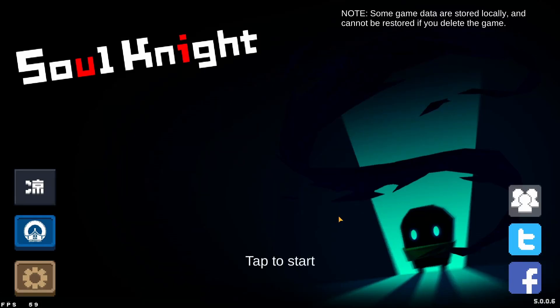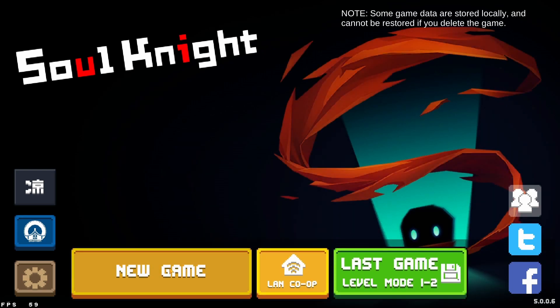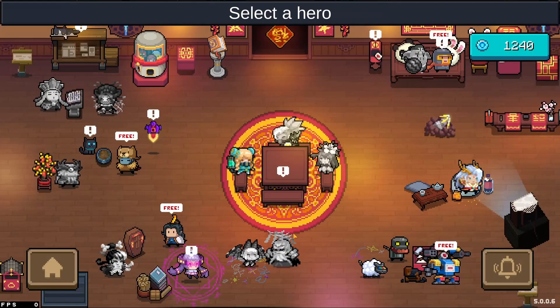Alright guys, welcome to another video. I know I haven't been uploading videos for a long time, but we're finally here. We're playing Soul Knight, and I want to try a new tech in BlueStacks called Hyper-V to see if that improves performance. I have the FPS displayed down here — it says 60 — so let's just load a new game.